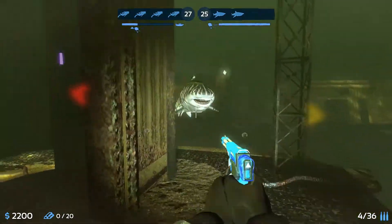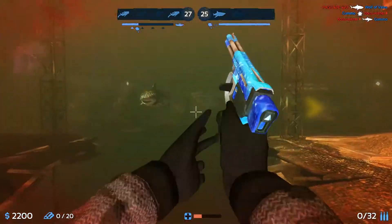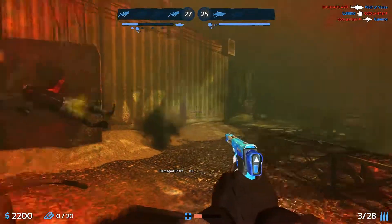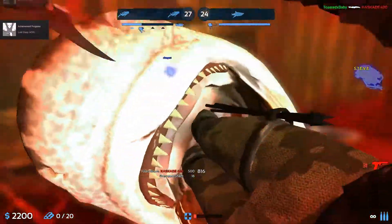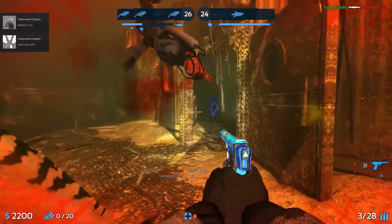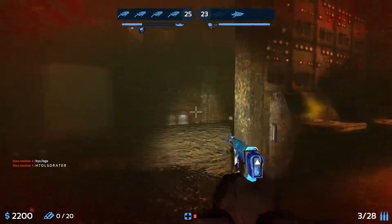Oh crap, there's a little shark right there. He can't get me. Yeah, I got him — he was weak. I think I need to up my sensitivity a little bit. I just got some sort of achievement too.